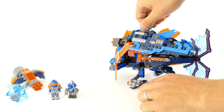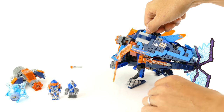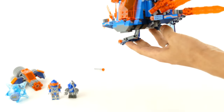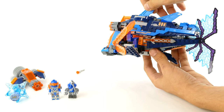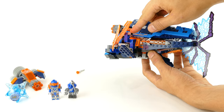When you close the cockpit, you can also see there are flick-fire missiles on the landing legs of the fish that you can shoot. You can also retract these legs up, and they are self-locking, so you need to unlock the mechanism.